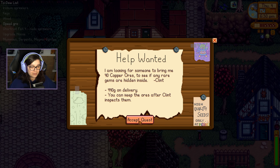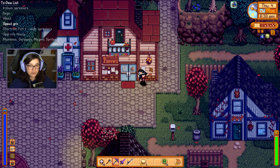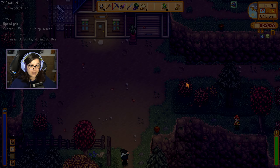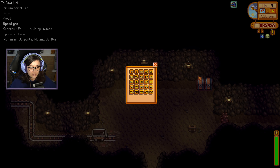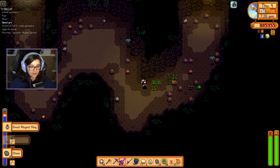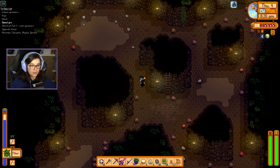We've also got a copper request from Clint — maybe we accept it because we could probably deal with the friendship. We still need four entire hearts with him so let's pop up to the mines. I'm also very much looking forward to blackberry season. Especially now that we are salmonberry-less — I think I lost them at some point, that's why we ended up with all these salads. Okay, copper time. Lost slime — small magnet ring, that's fine, I can just sell it. Let's see how long it takes to get all of this copper. If I can find a ladder that would be wonderful.